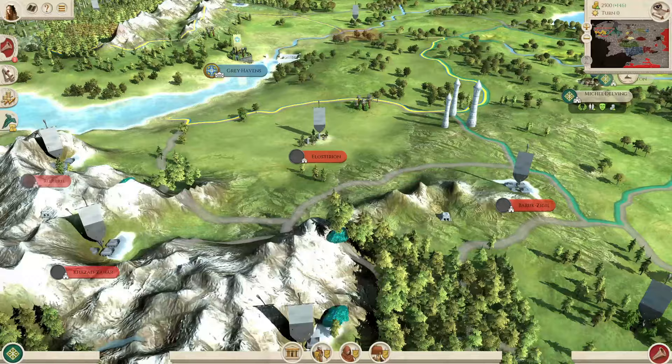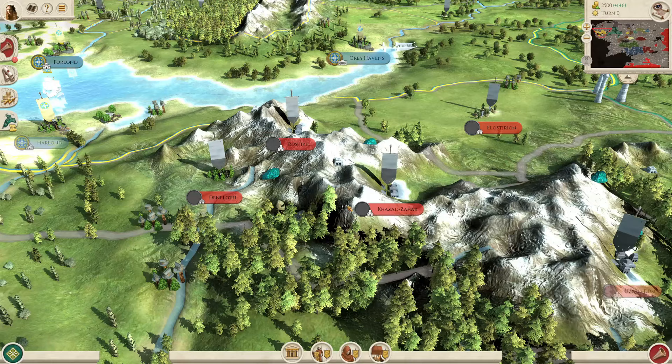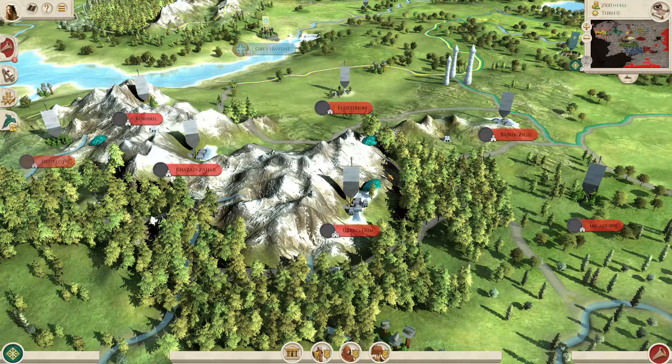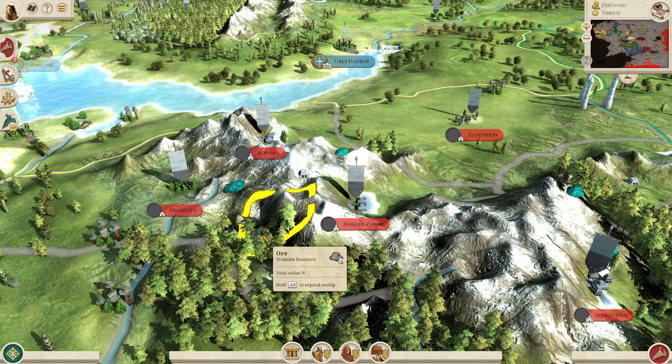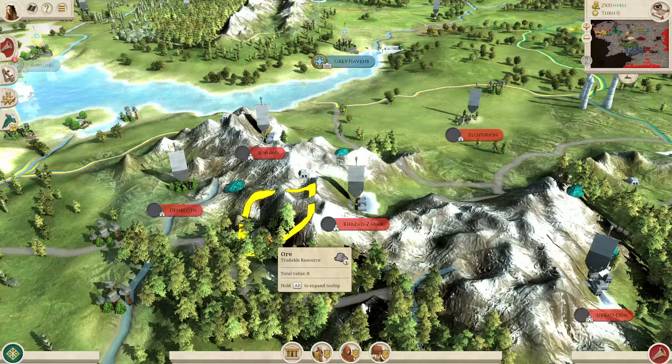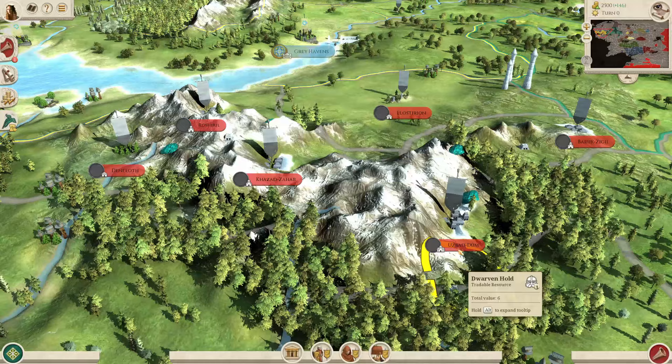Lastly we have the mines. The Free Peoples do get access to 3 tiers of the mines. If you want to build mines you're looking for regions which have the mining resources — minerals and ore. If a region only has the blue mining resource (the minerals), you'll only be able to build tier 1. If a region has the ore resource then you can build all 3 tiers. So if you're pursuing a strategy of capturing settlements to build mines, go for the ones with ore over those with just minerals.